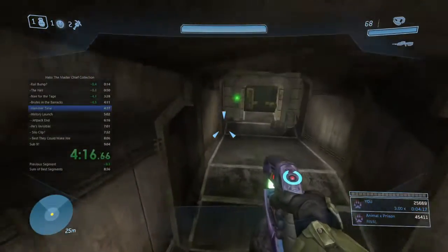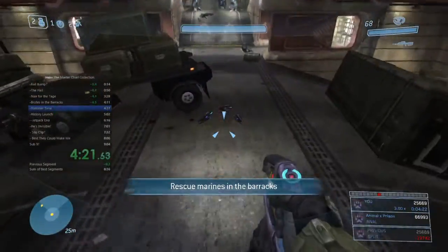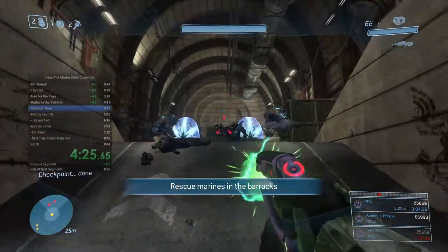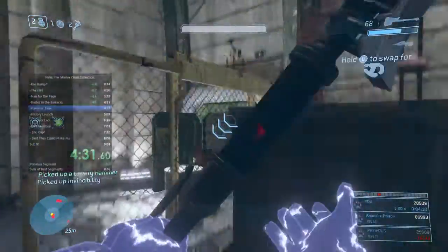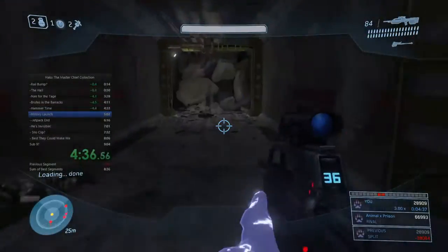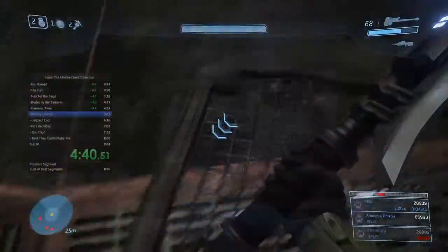Coming into this section we're going to plasma pistol and shoot the chieftain, and hope they drop an invincibility — they can also drop a flare, though invincibility is more likely. There is a backup strat if you get the flare drop, but it's slower. The invincibility allows you to walk through all these enemies, and it basically runs out perfectly on time as you drop down. We're going to be setting up the first hammer launch of the run.